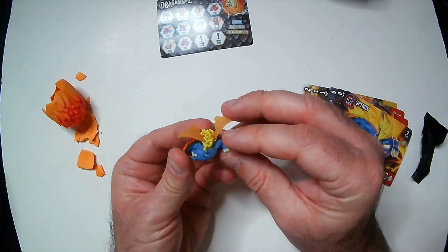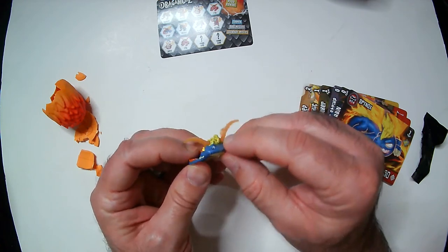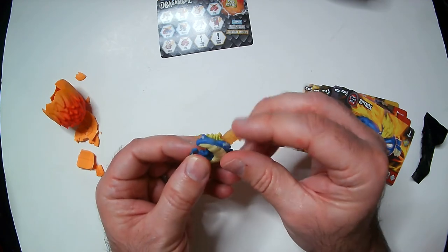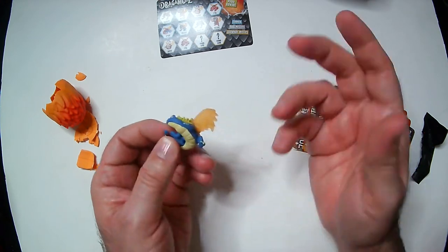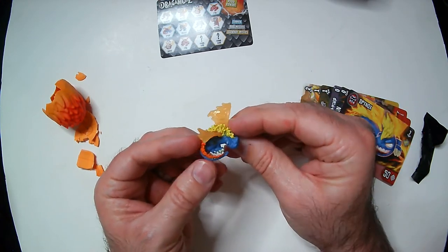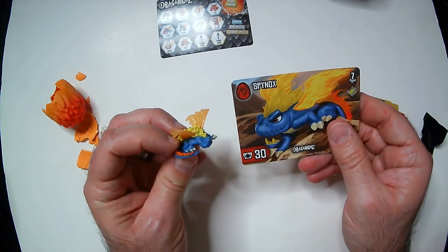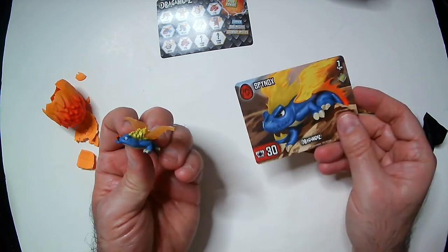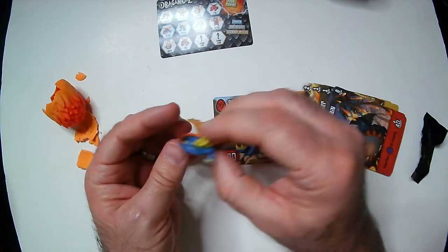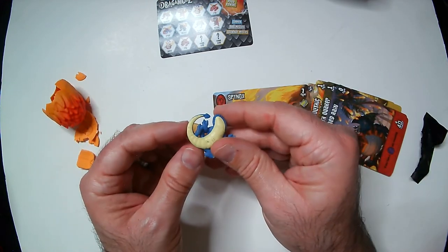Here's the dragon — these are actually made of a rubber material, they're smushy. This is probably a good thing; they actually don't look too bad. This is Spinox in his first mode, I guess.